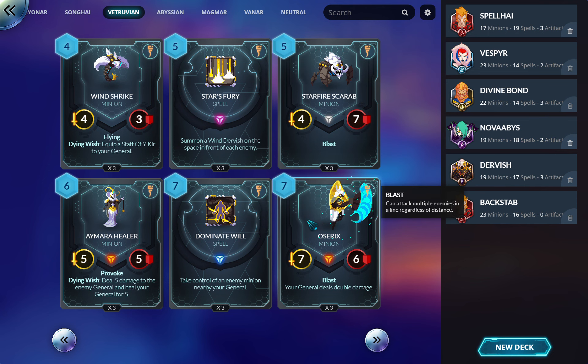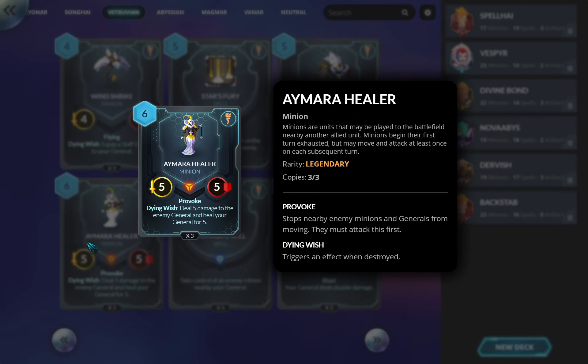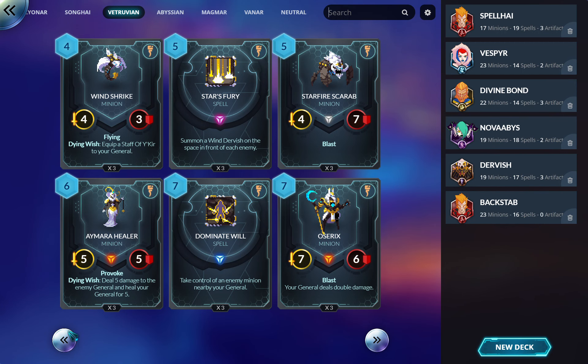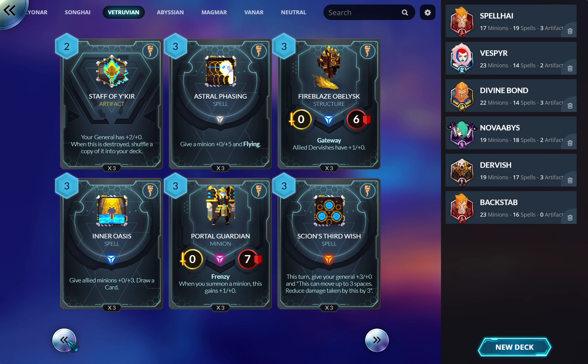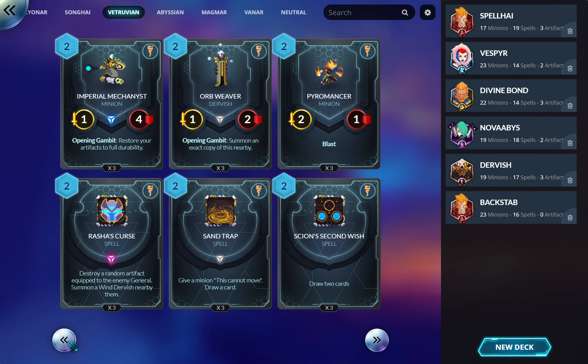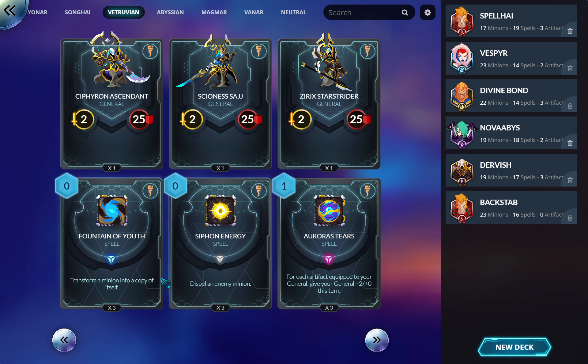Aymara Healer — dying wish: deal five damage to the enemy general and restore five to your general. It's a 5/5 with Provoke. It's just a good card — a solid effect that shifts tempo heavily in your favor. If your opponent is beating on it you can use healing effects to restore it to full health. Healing is very very good in this game and this goes in control decks.